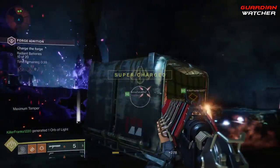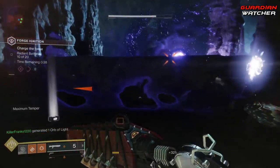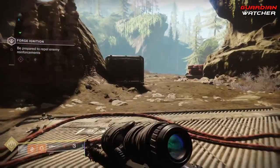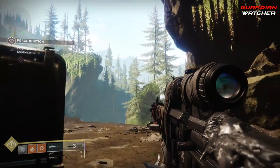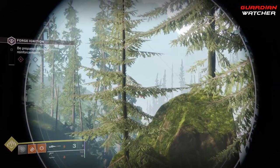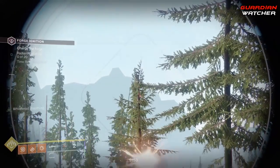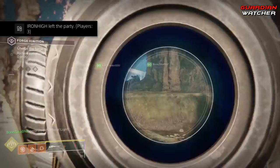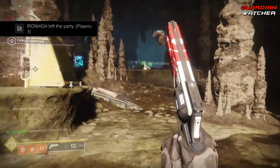So after you guys complete round one, what you want to do is head to the left-hand side of the map. Now, only one person has to do this, and you're going to look towards that little island on the left. When round two starts, a little teeny tiny robot is going to start flying above there, and then you want to shoot that down, and then immediately turn to the right towards the cave and shoot the second one down as well.